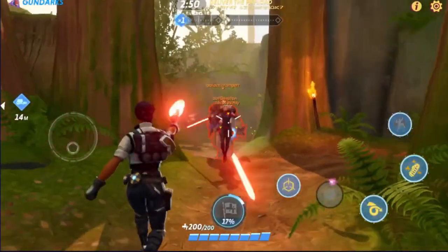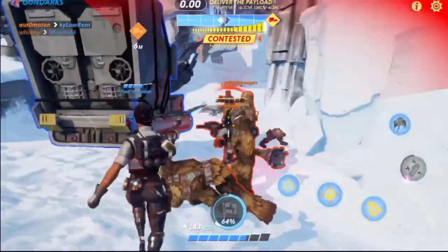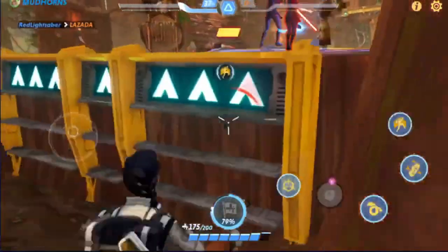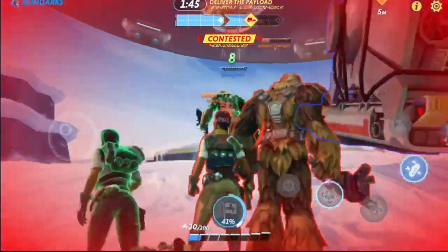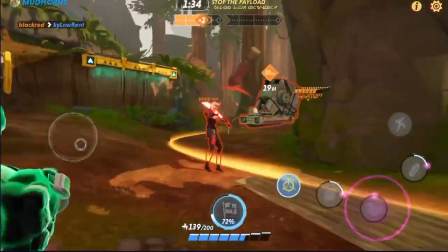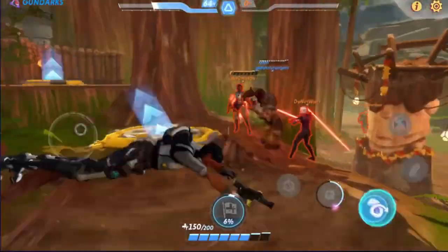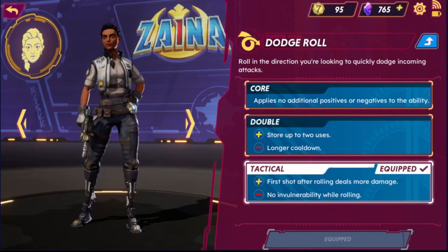Let's talk about her Sticky Bomb first. It has the potential of destroying single opponents when sticking it to them, or taking down HP from a whole squad — stick it on a Reeve and watch her cry for help. The recommended loadout is Call. Her Dodge Roll ability helps her escape from danger or lets her quickly aid her allies, and it can even increase the damage from her main pistol with the right loadout. Tactical.